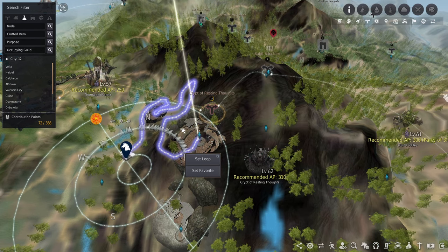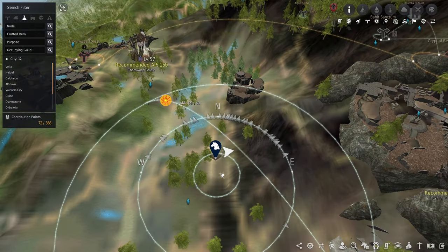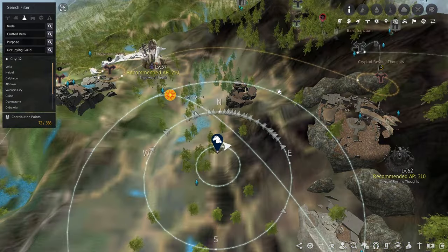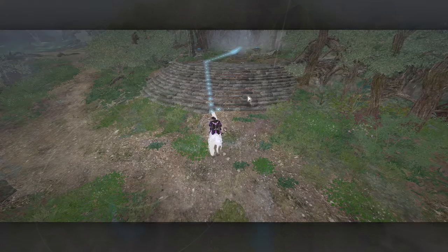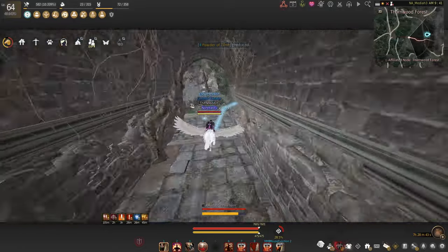So there are two ways to get here. First, look at where I'm at right here on the road and you can kind of line it up with Panella or this little rock formation to the left of Crypt of the Resting Thoughts. Also, if you right-click on Danula it will actually take you inside of the cave.